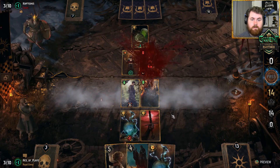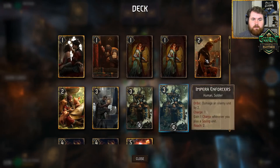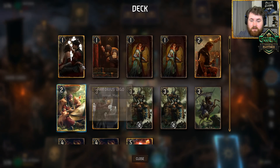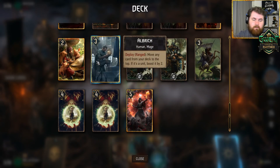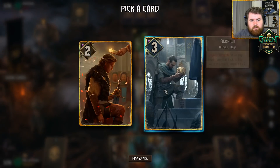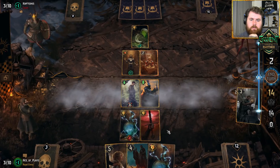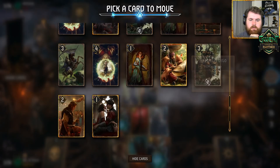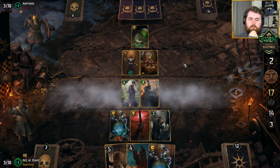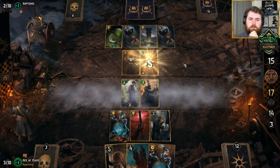I'm gonna see a T.A. Albrecht. Willem could pull Operator, which is like the one card we don't want to pull. Any of these other ones would be good, or fine at least. Operator — he wouldn't have a target, but that doesn't really matter. I'm gonna play Albrecht. Is there something in particular we want here? I think we just set up the Operator.